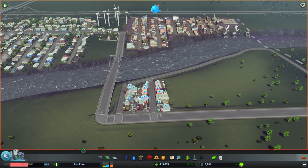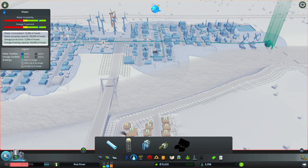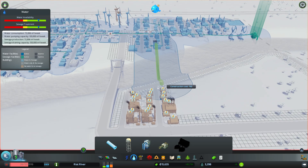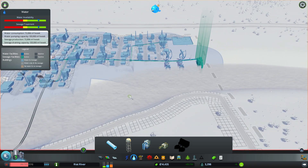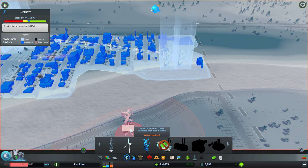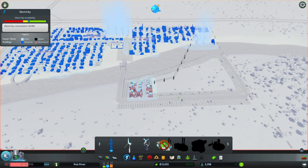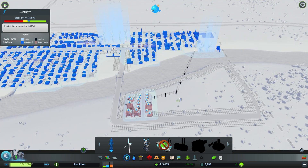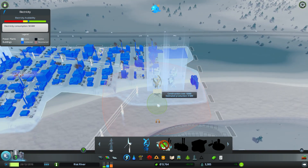These buildings need power and water. The pipe should be okay — should I just send some more water over? That shouldn't be a problem. There we go. But what about power? I guess we should just do this — connect that whole region up with power. That should work now, fingers crossed. And I'll probably add another wind turbine down here — boom, done.